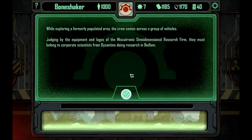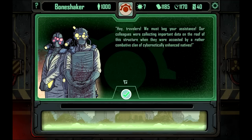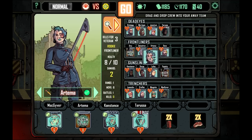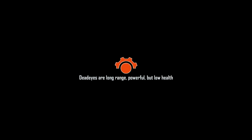'Travellers, we must beg your assistance. Our colleagues were collecting important data on the roof of this structure when they were accosted by a rather combative clan of cybernetically enhanced natives. They were using valuable fusion technology to conduct research — it must not fall into the hands of undesirables. Could you extinguish the threat?' Yes, but you better give me some of this valuable fusion technology when we're done. The cyborg responds: 'You pure fleshers want to get in the way of our fair acquisition? We'll indulge ourselves in some extra carnage.' Permadeath is a real thing, says the loading screen. Excellent news.